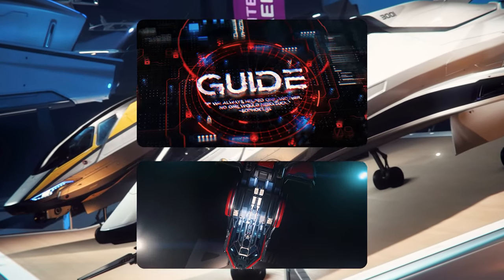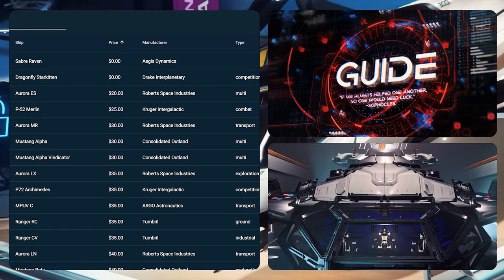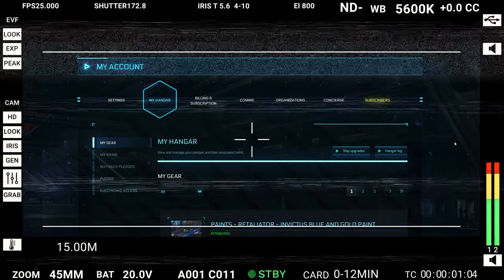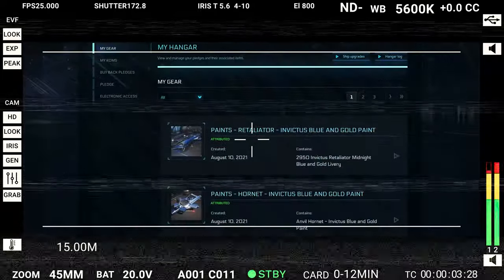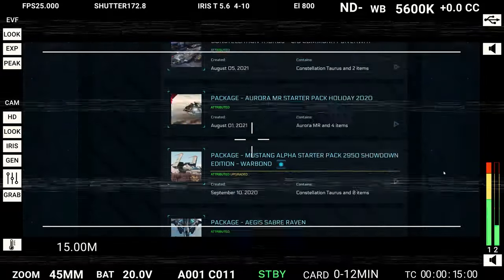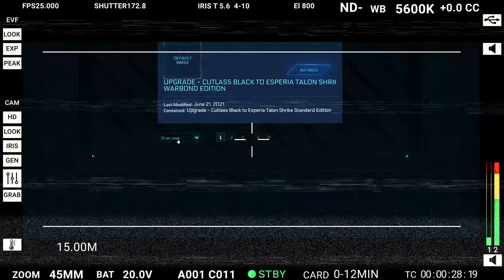Welcome to Star Citizen and an XXL guide for the CCU Game browser add-on. Star Citizen with its countless ships, the more than complex pledge store system, various item stores, extensive upgrade options, a separate store for concierge members, the complex buyback as well as many other components is anything but easy and clear to present.